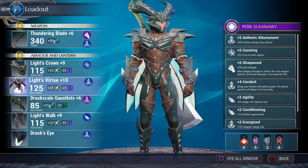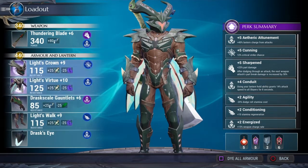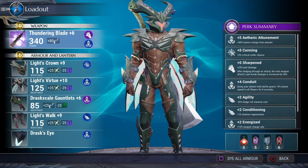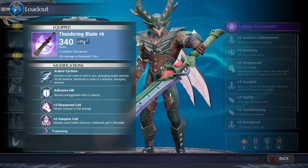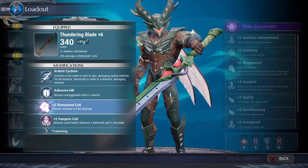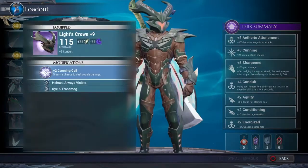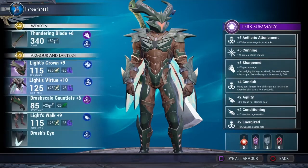I'm going to have on Light's Crown, Light's Virtual, Draskale Gauntlets, Light Walkers, and the Thundering Blade. The Thundering Blade's unique effect is it has 25% more damage against Behemoth Tails. I'm going to be using Sharpen because that's also increased part damage. And then we have the Light's Crown with Cunning on it so that way you can get the critical damage in.